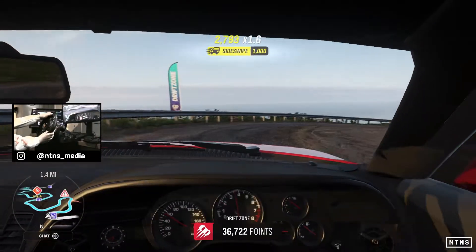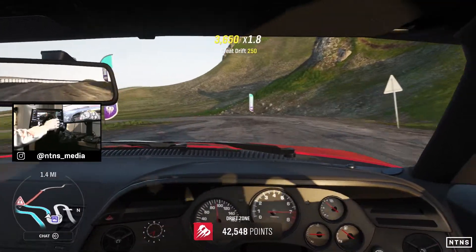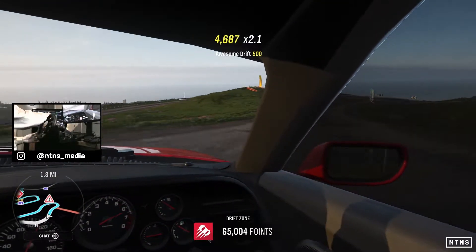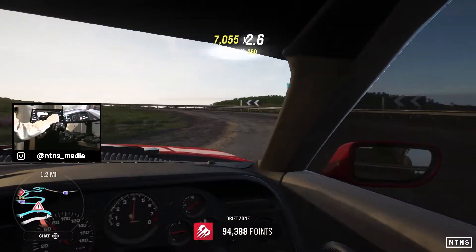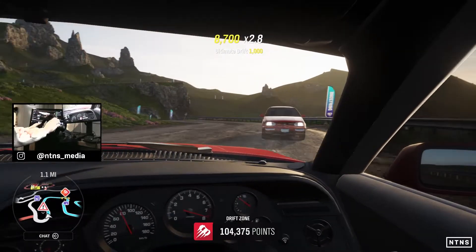I might throw the brakes a little bit more towards the back — that might help bring that rotation around a little more too, because it's understeering mostly under brakes. Look at that lock to lock — like it's nothing, like I'm driving to Walmart, man.